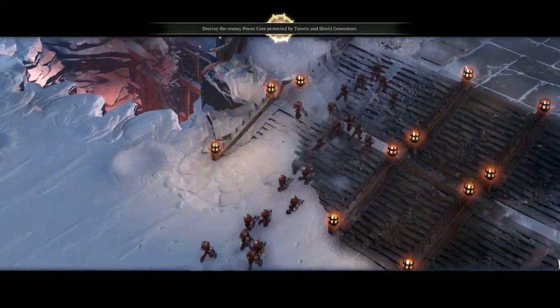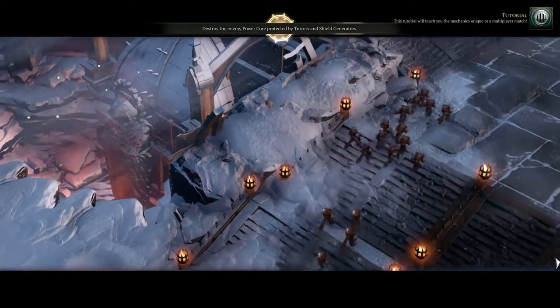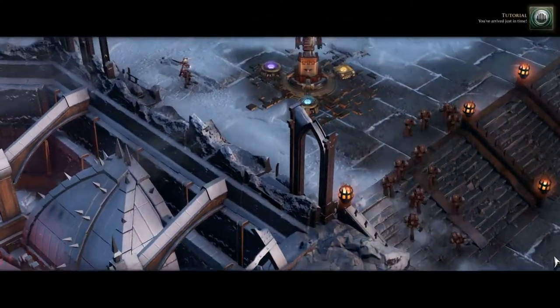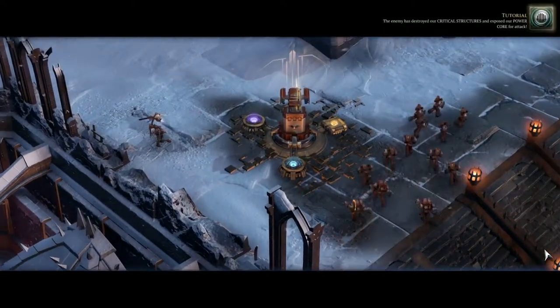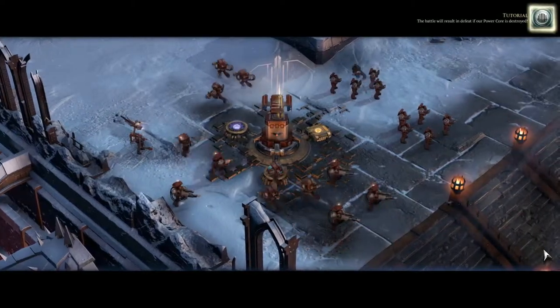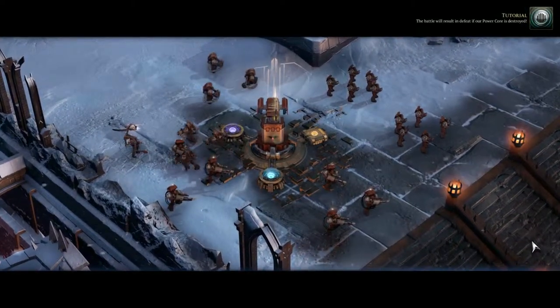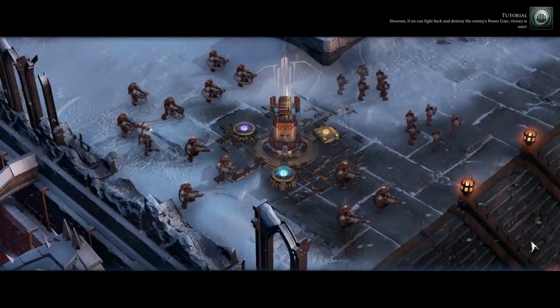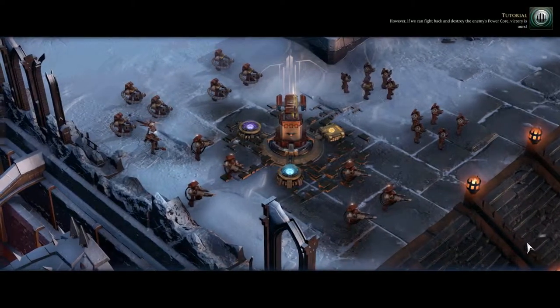Welcome to the battlefield, brother. This tutorial will teach you the mechanics unique to a multiplayer match. You've arrived just in time. The enemy has destroyed our critical structures and exposed our power core for attack. The battle will result in defeat if our power core is destroyed. However, if we can fight back and destroy the enemy's power core, victory is ours.